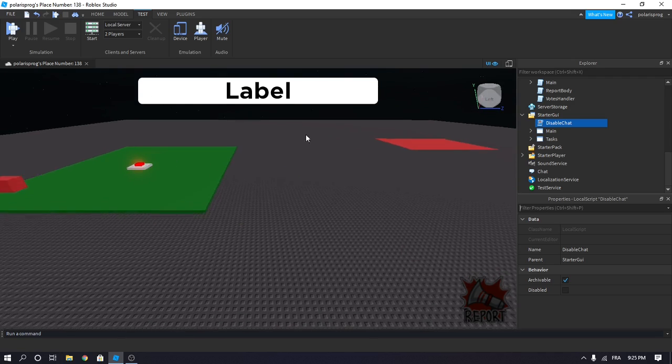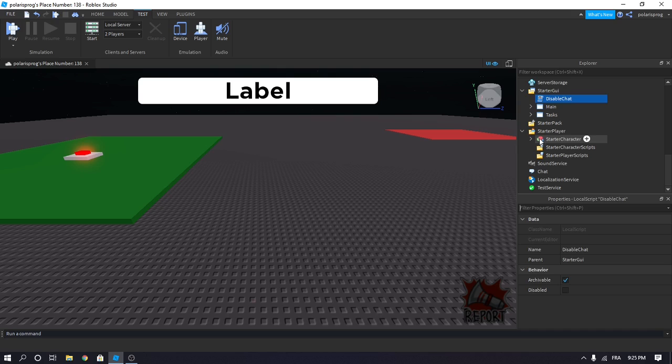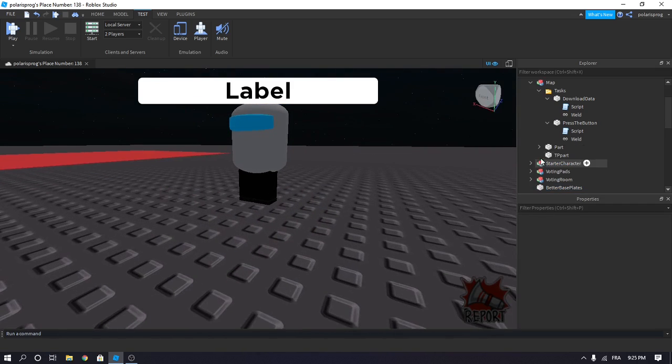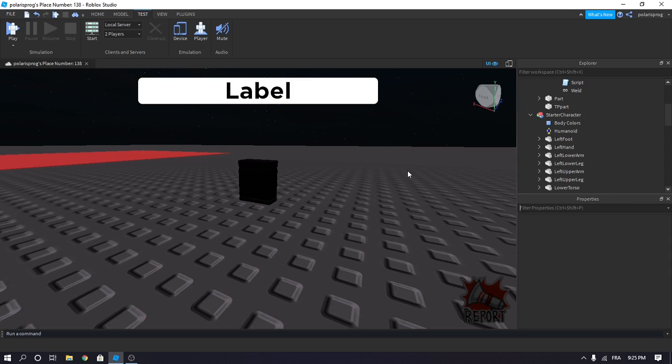Now we'll make a better starter character. All we have to do is drag the starter character that's inside StarterPlayer to the workspace and press F to zoom in. We'll modify it a bit because it looks pretty ugly, not gonna lie. Just remove the capsule and the glasses — we don't need them.